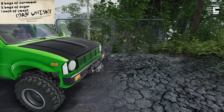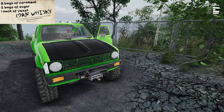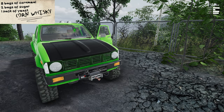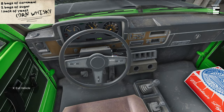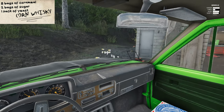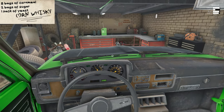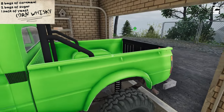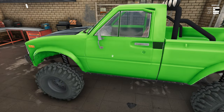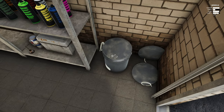Oh yes, I almost forgot — the truck's been painted. I had a lot of suggestions: two people suggested purple but we don't have purple. CrashProof suggested lime green with black, which was the only other one. Everybody commented on the V8 engine build video, which is over a thousand views — which is freaking nuts, because before this series my highest video was like 400-something views.